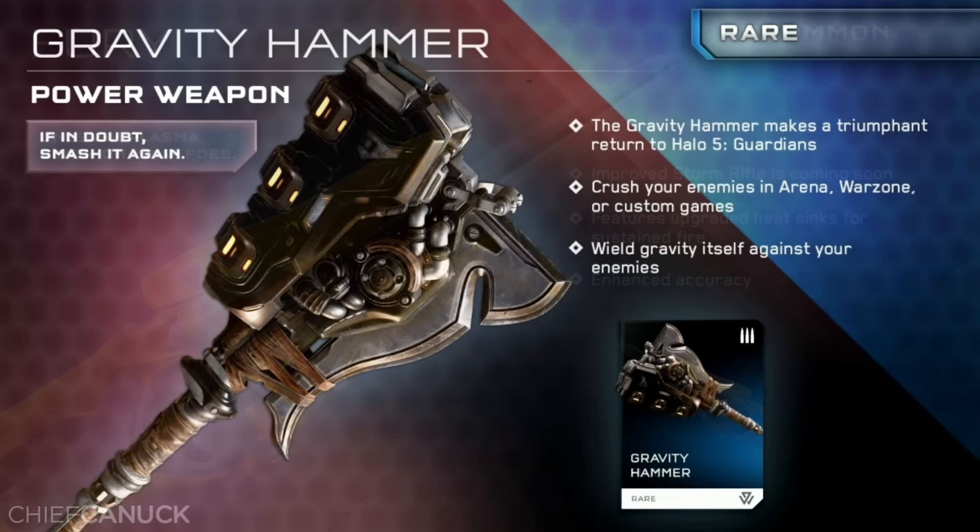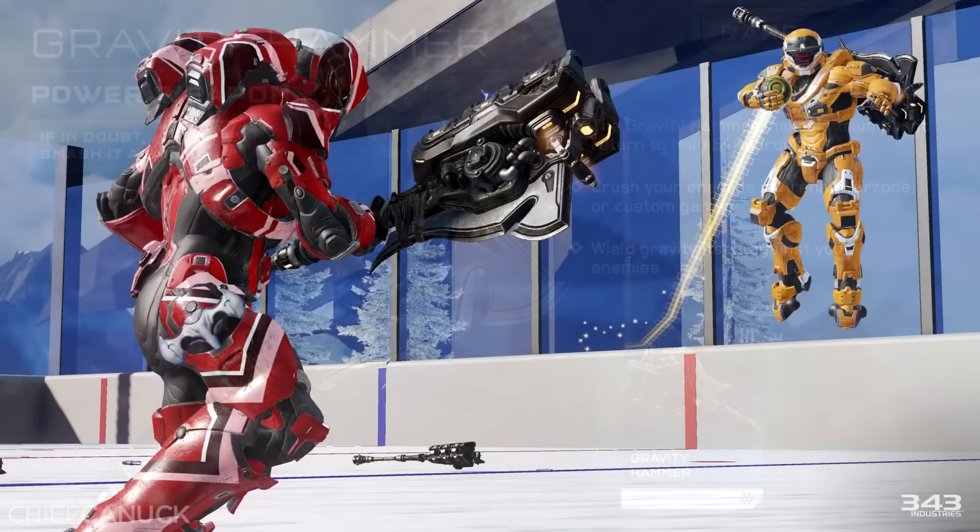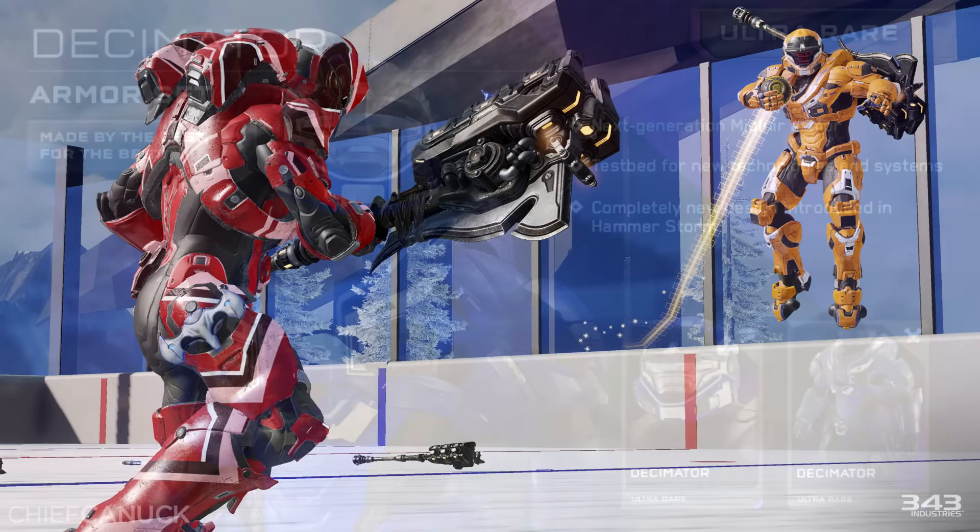Also another look at the Gravity Hammer. The Gravity Hammer is a rare wreck and it will be featured in Arena, Warzone, and Custom Games. And of course Forge, because you know, Griff Ball.